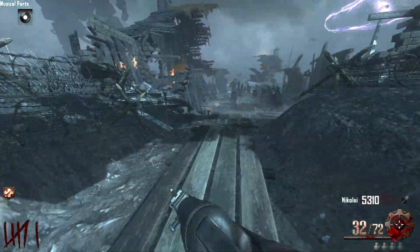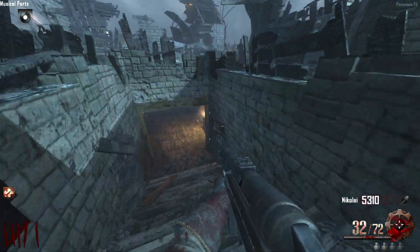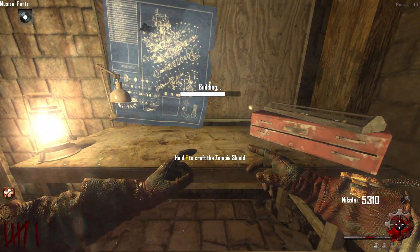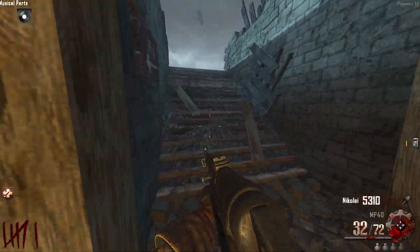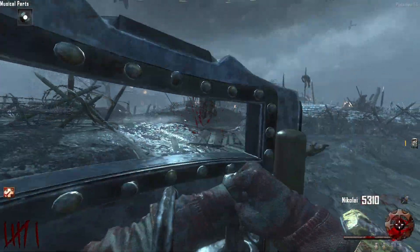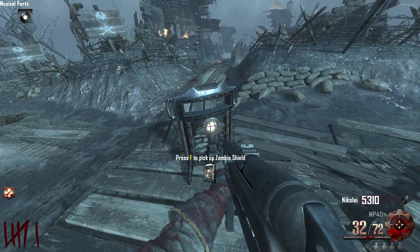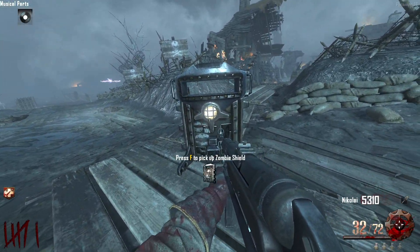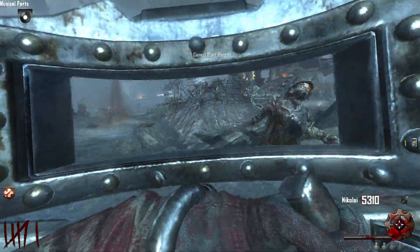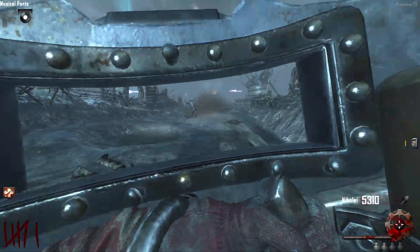Now we have the Origins shield. This one is so useful — even if you're someone who has played this map over and over, unless you're a speed runner with the world record, the shield means a lot to you. For the early rounds on Origins where you don't even have Juggernog yet, or you're just barely getting it, it's so useful because Origins is not an easy map to set up on in the early rounds. You're going to be struggling, so getting this is almost a necessity if you don't want to die early.